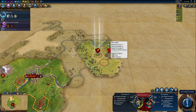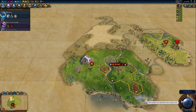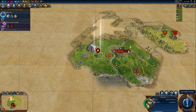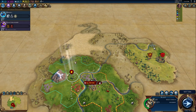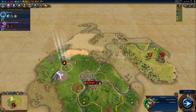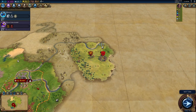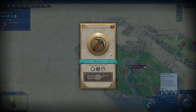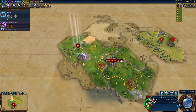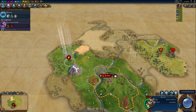We'll heal a little bit before we attack again. Barbarians cannot heal, but warriors can. We've unlocked mining, which allows us to construct mines and quarries. We'll probably want to get a good amount of those in our capital city since it would just make our capital way better.